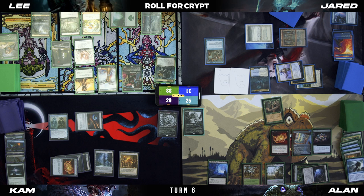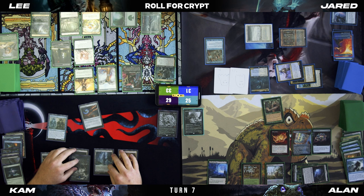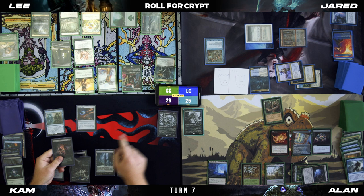It would have been a whole lot cooler if I still had Teferi, but untap. I tried to win, guys. Untap, upkeep, reveal — take three. Draw for turn.